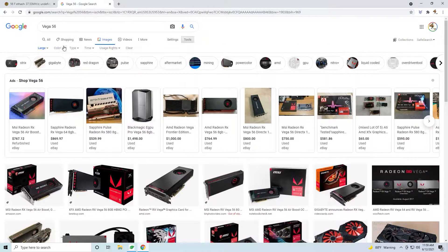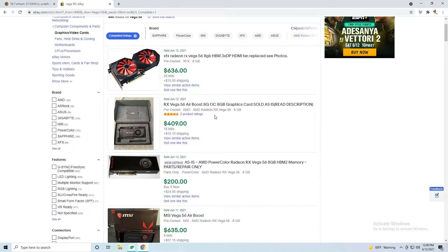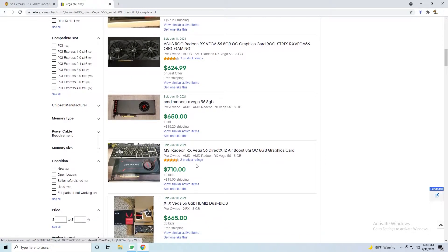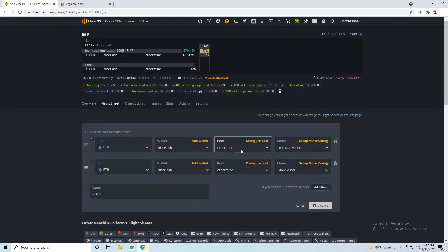In this video I'm going to show you how to overclock your Radeon Vega 56 for ETH mining. You can buy this card for about $700 and you should be able to get around 50 mega hashes. I'm going to show you using the MSI Vega Airboost, HiveOS, and Team Red Miner.